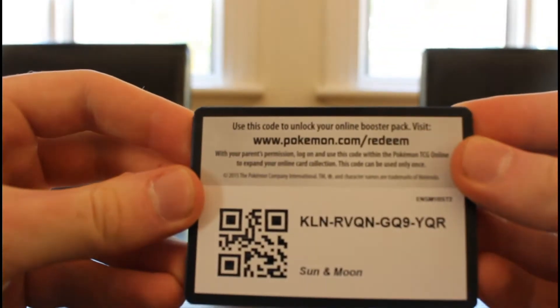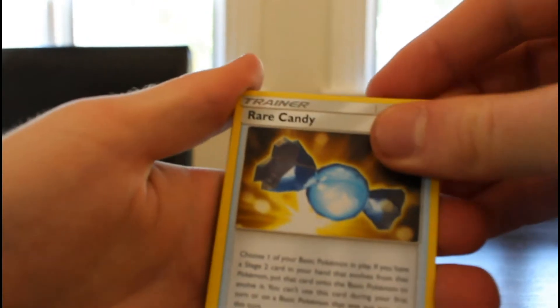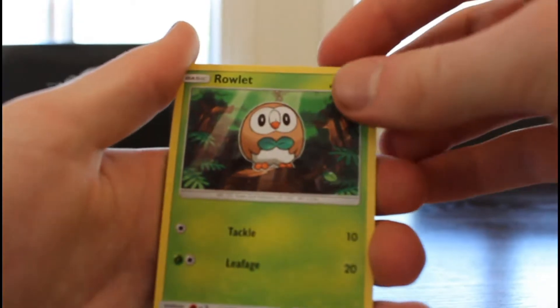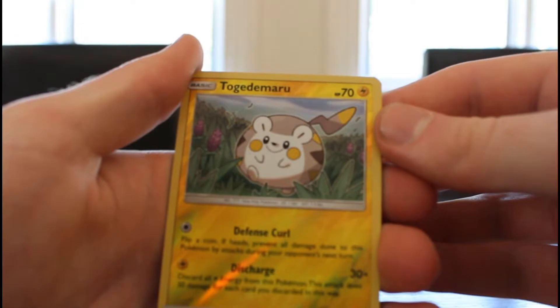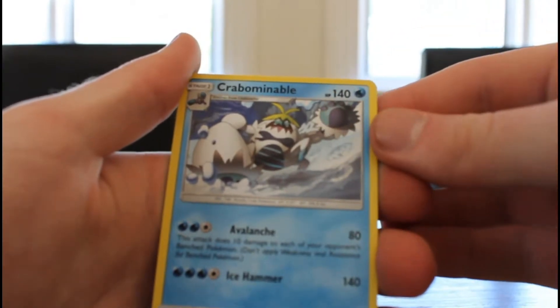Everyone says Sun over Moon, but we know the real winner here. Getting into another Sun pack: Rare Candy, a Pincer — love the new artwork — Howl, Zubat, Torquie, Rowlet — that's a starter — another Drowzee, Cutiefly, Togedemaru — reverse Holo — and a Crabominable. Going to put that one up. Crabominable — where do they get these ideas? And a Leaf Energy.